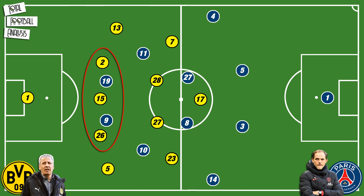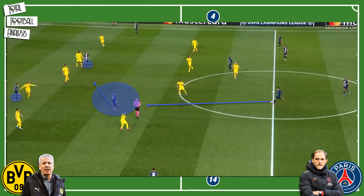With Cavani and Sarabia constantly pinning the centre-backs and forcing them towards their own goal, Neymar and Angel Di Maria would often find space between the lines to receive the ball in dangerous zones, as can be seen in this image. This was practically the main theme of the whole first half as PSG dominated the ball and mostly dominated the proceedings on the pitch.